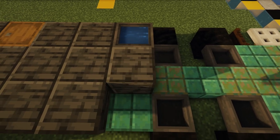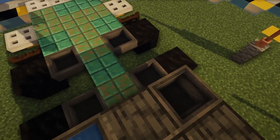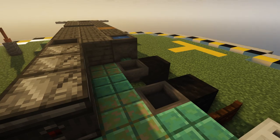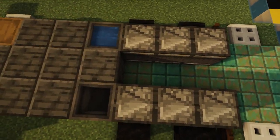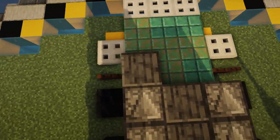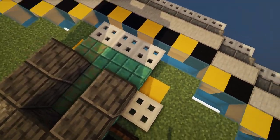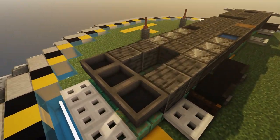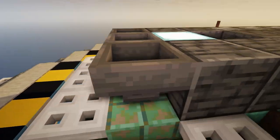Then we can move on to some more deep slate, another cauldron over there. Then we're going to have one two three and one two three observers like that, and more deep slate. We could put some more cauldrons — actually these are hoppers. Put the hoppers there and then a sea lantern right there.